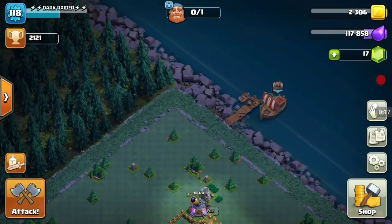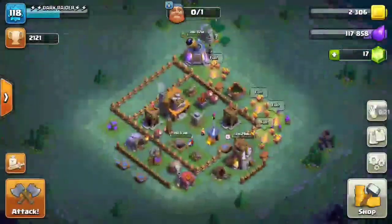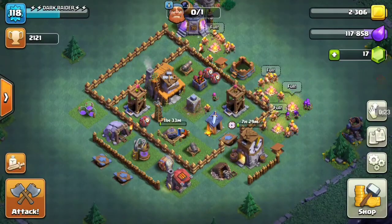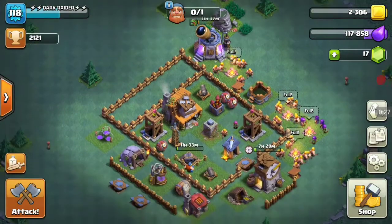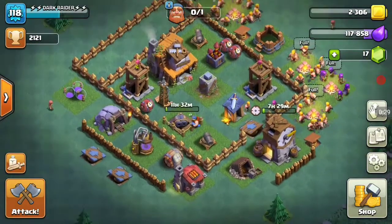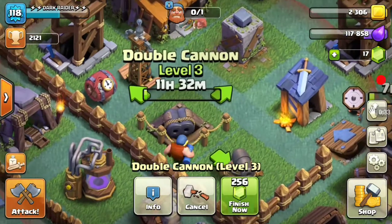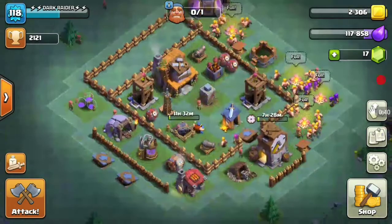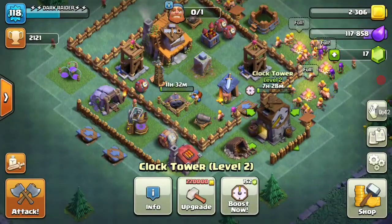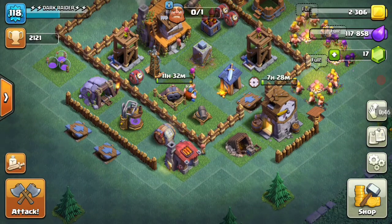Hey guys, welcome back to another video. In this video I'm going to show you my builder base attack strategies, my base defense, and the progress going on in my builder base. I'm getting the double cannon to level 4 and the baby dragon is going to level 3 as well. The clock tower is already level 2 and it's on cooldown for now.